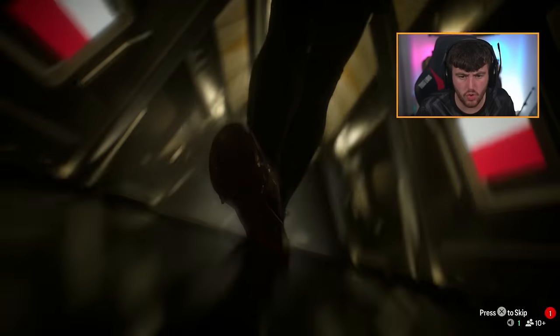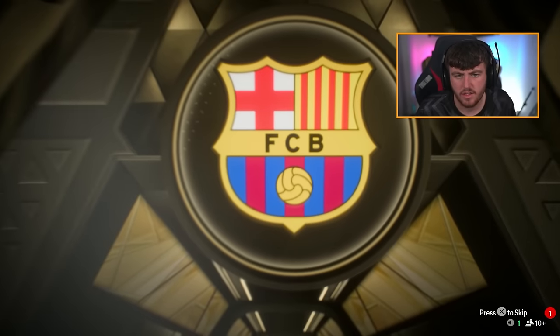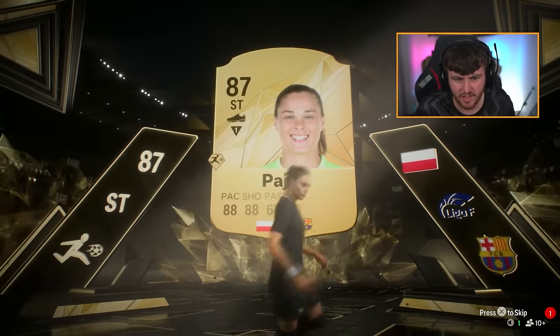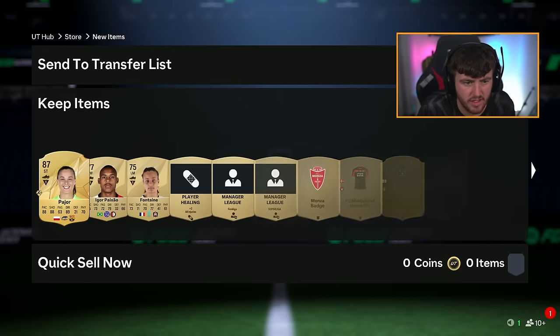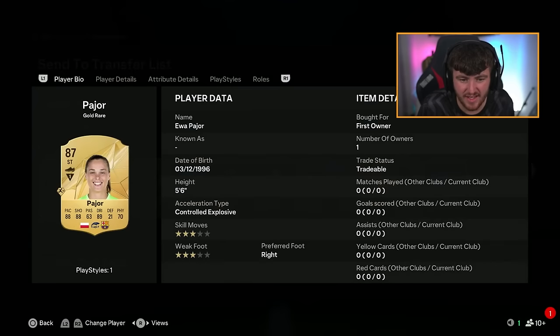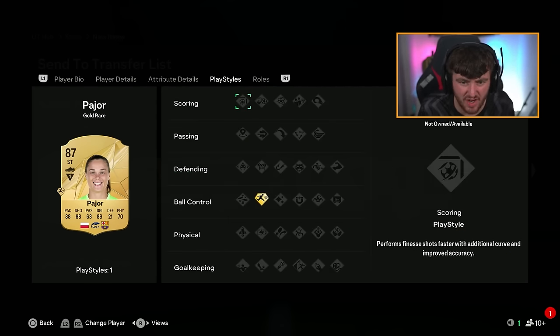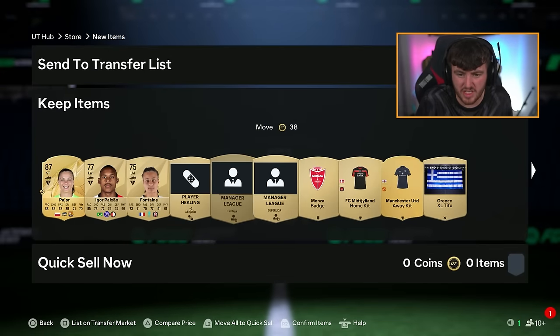Another walkout - is this Pajour? That card looks all right - 88 pace, 88 shooting, 89 dribbling. This card looks pretty cracked for the start of the year for sure. Worth it at 5k, three star three star, but 91 finishing, 89 composure - this card looks so good genuinely. We'll take that, that's solid.